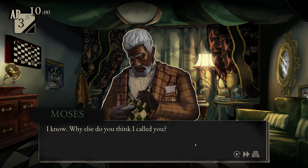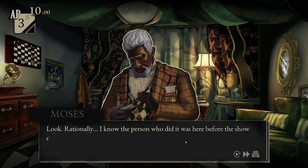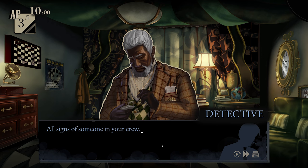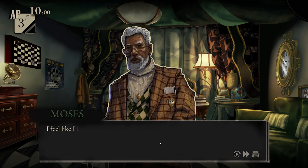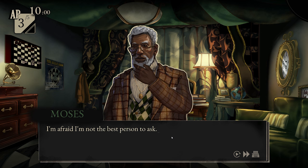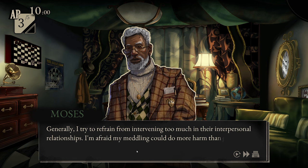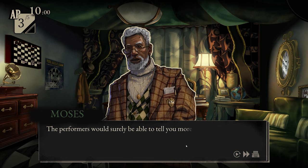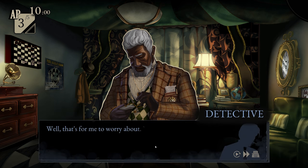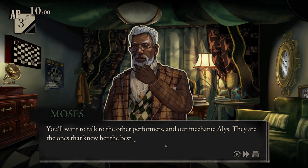'Why else do you think I called you? I understand my judgement might be flawed here.' 'What would you say the killer's motive could be?' 'I'm afraid I'm not the best person to ask. I try to refrain from getting too involved in their interpersonal relationships. The performers would surely be able to tell you more.' 'Whether they will be entirely forthcoming is another matter.' 'That's for me to worry about. You just need to tell me who I need to talk to.' 'You'll want to talk to the other performers and our mechanic, Alice. They're the ones that knew her best. And there's one more person you should be aware of — are you aware of what's going on in the newspapers?'